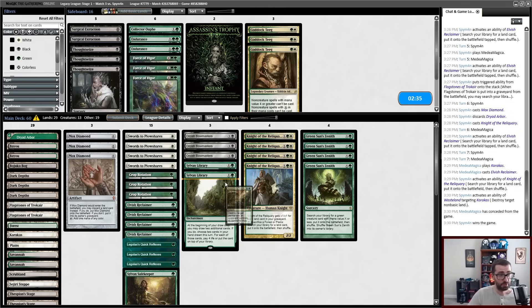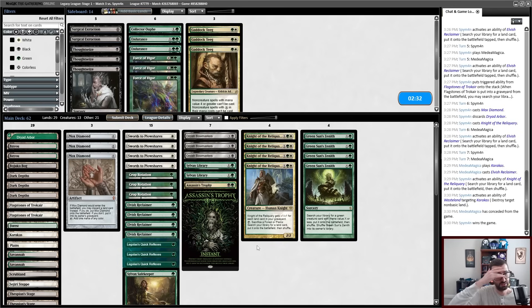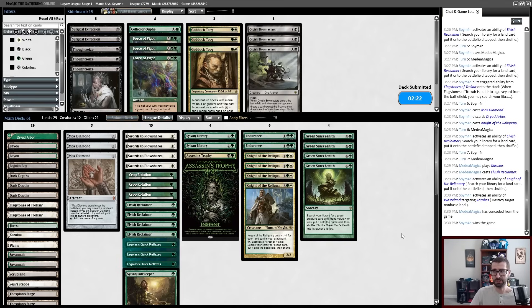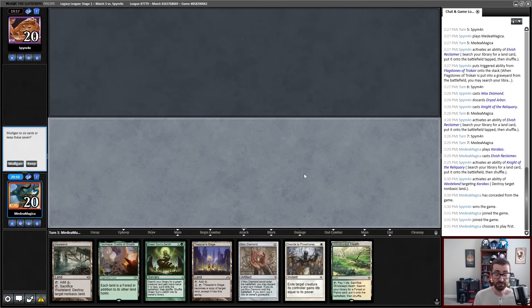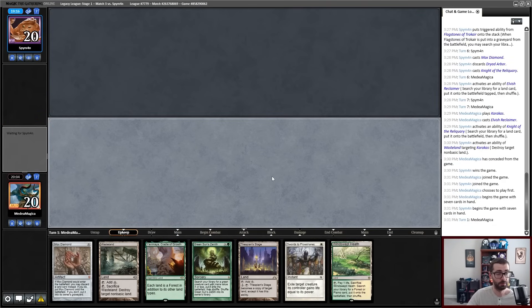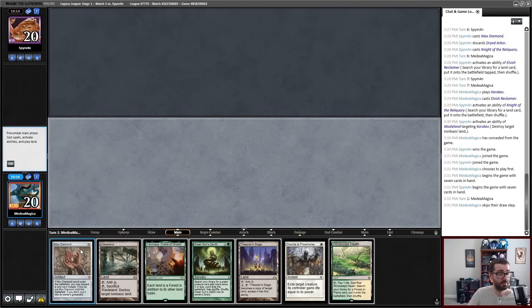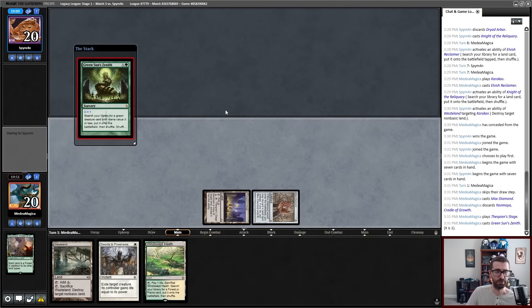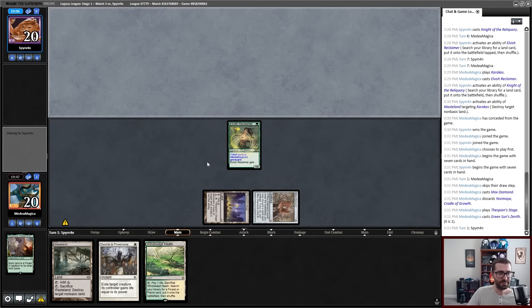Gaddictigue can become an Assassin's Trophy — I'll play a second one. Bowmasters isn't actually all that good in this matchup. Let's get rid of those and I'll play two copies of Endurance to round things out and help the size of Elvish Reclaimer and Knight of the Reliquary. So Mox Diamond — that hand's going to be a keep. I do an Elvish Reclaimer on turn one. I think I get rid of the Yavamiya, not 100% certain here. Let's grab Reclaimer. But I just feel like this deck is so bad — like what happens when my opponent just Swords to Plowshares this? Like the whole hand falls apart.